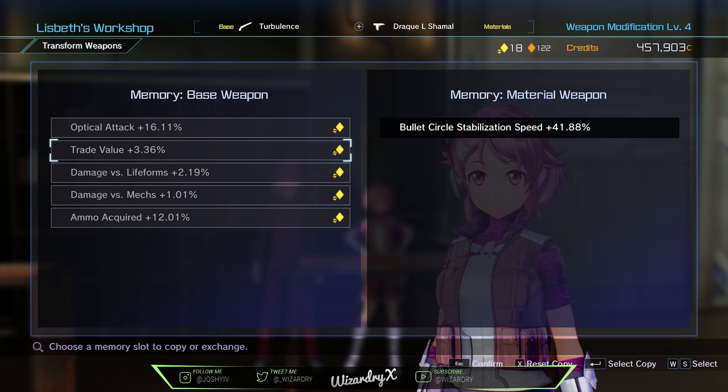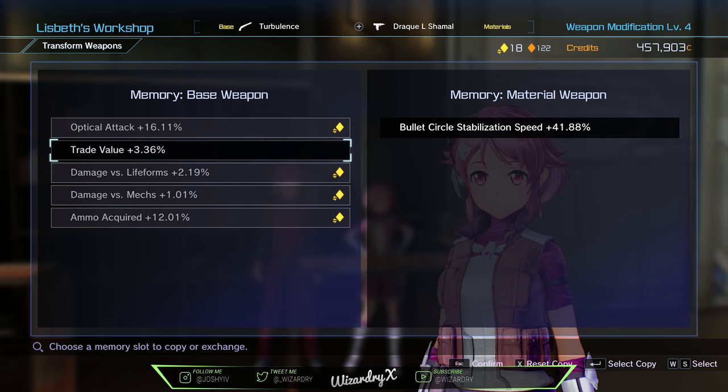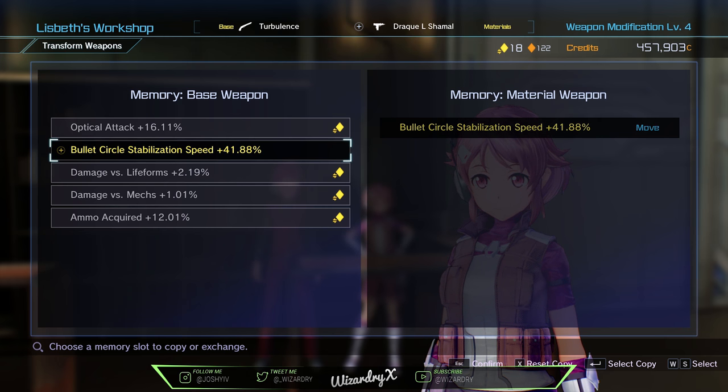You can only unlock two of them per weapon, so you want to pick which ones you really want. For example, I really do not want trade value so I'm going to confirm that. Using unlocking chips to convert this memory slot, we've now unlocked trade value and we can switch it out with whatever material is on the other side. So we're going to press on trade value and switch it out with bullet stabilization speed. If there are other ones you want, you can go ahead and switch those out the same way.